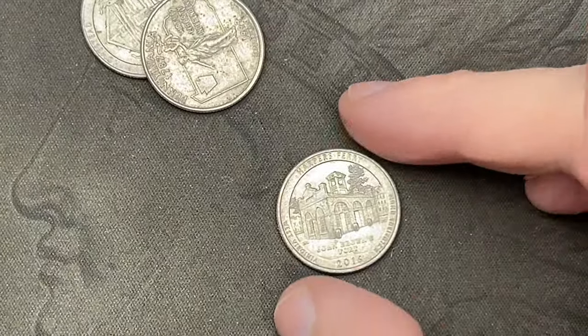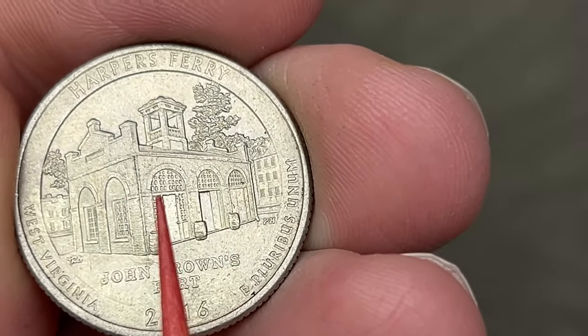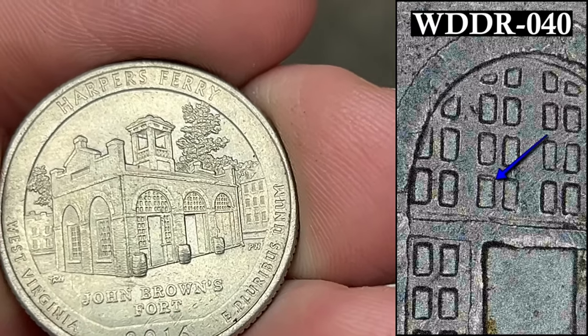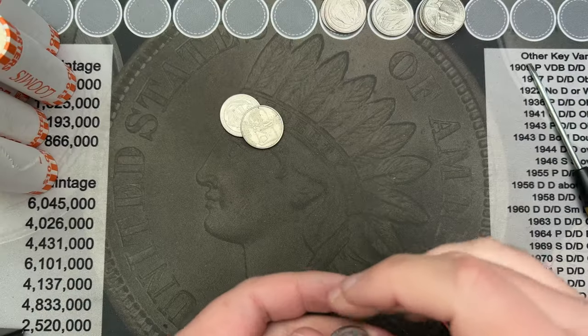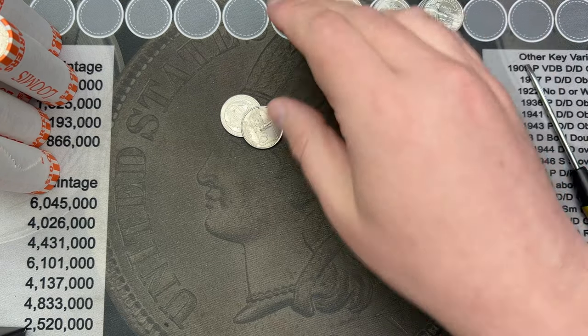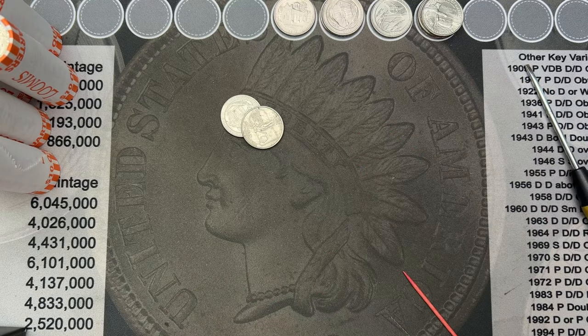Okay roll number 11. Got another Harper's Ferry, 2016. This one has a bit more minor doubling in one of the windows here. Smaller doubling than the others. I haven't found any of these that are smaller than some of the ones I have found, but still counts as a double die.